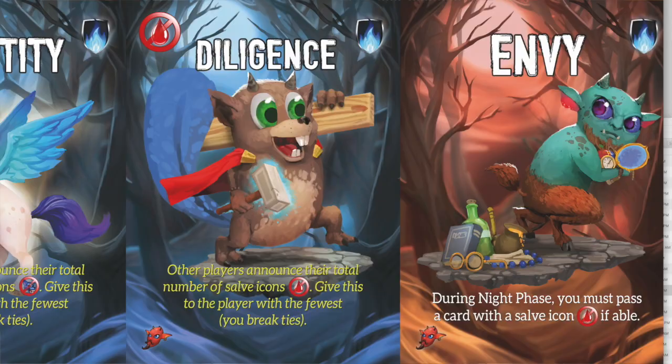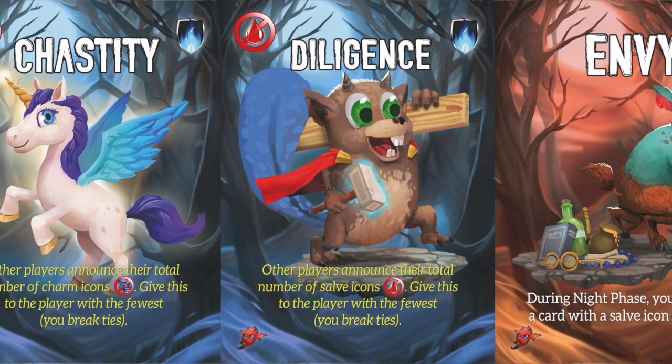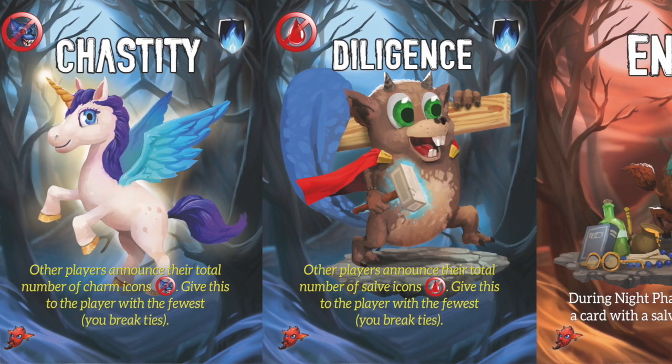It comes out of the deck and here's the critical thing: if there's yellow text, the player who draws it reads the yellow text. For example, Diligence — other players announce their total number of Sav icons. That's something I read. Yellow text: the player who draws it reads. But you still have to give it to a player other than yourself, just like any other card in the game. If there's white text, that's the text that's active and ongoing for the player that you give it to. So Pride — during the night phase, you must do such and such. White text is what the player who receives it reads, yellow text is read by the player who draws it.